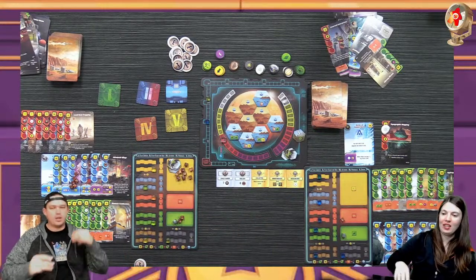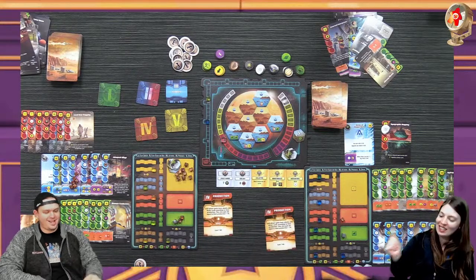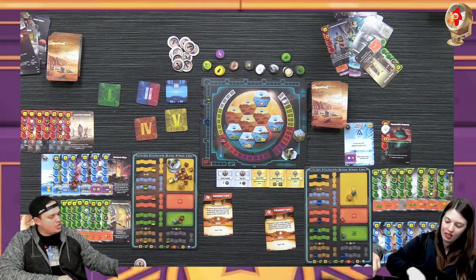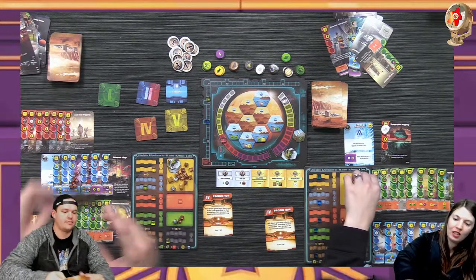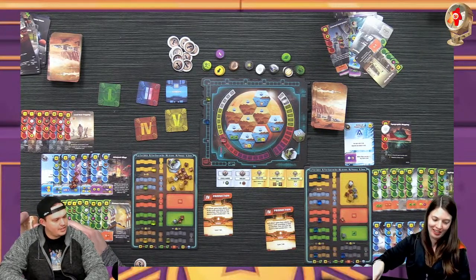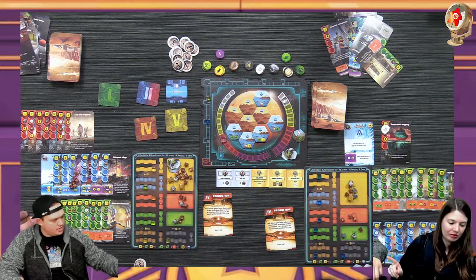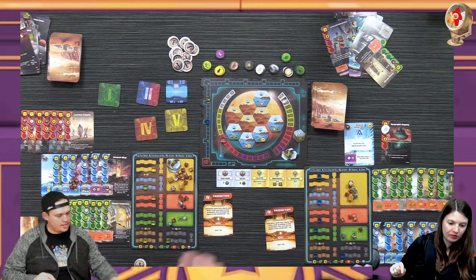Now we're rocking - once this game gets going it's boom boom boom. I wanted the seven so badly. I'm pulling in 25 currency plus another dollar. I draw two cards as well. I'm only pulling in two heat - nine five... three, nine. And then I get four plants. That is all for production.